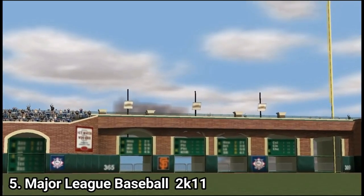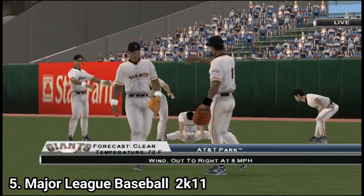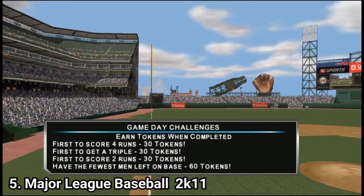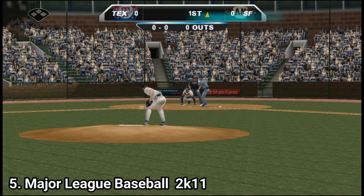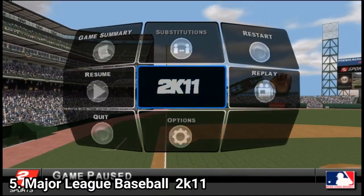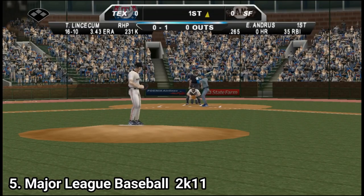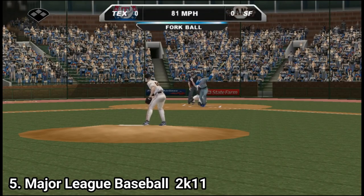In Major League Baseball 2K11, they improved the franchise mode, adding new features like managing your minor league divisions and making injuries and trades more detailed. They also tweaked performance and improved the animations — now they are less jittery — and the AI is slightly better. It's nice that you can tweak the difficulty in detailed ways, but don't expect the game to be bug or glitch free; they just occur a little less than before.